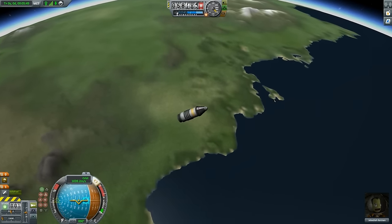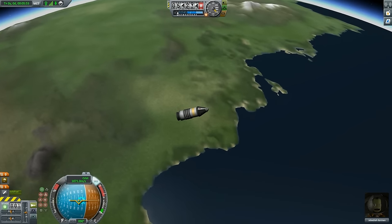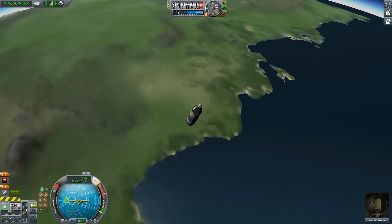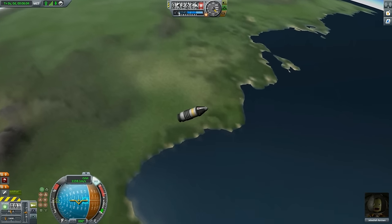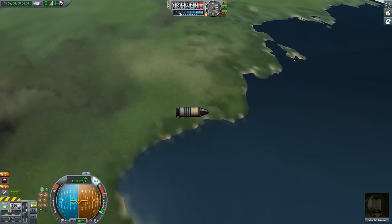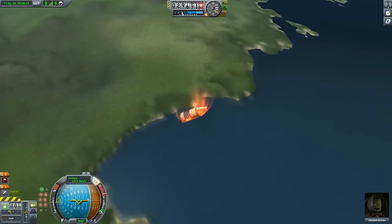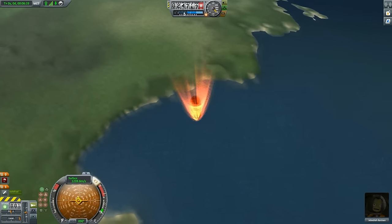When you reach your apoapsis — the highest point of your trajectory — Kerbin starts pulling you back and you will fall back. So the question remains: if going to space isn't enough, how do you get to orbit? How does getting to orbit differ from just going to space? We will be touching on that shortly.